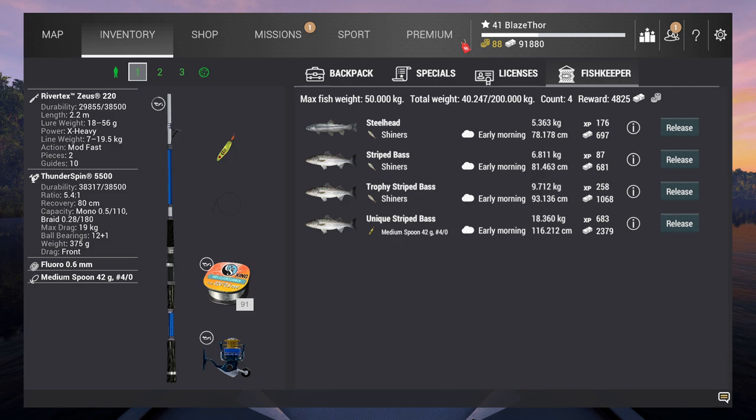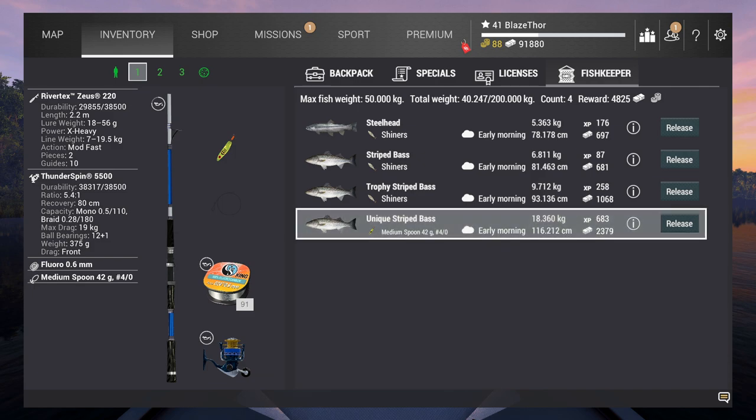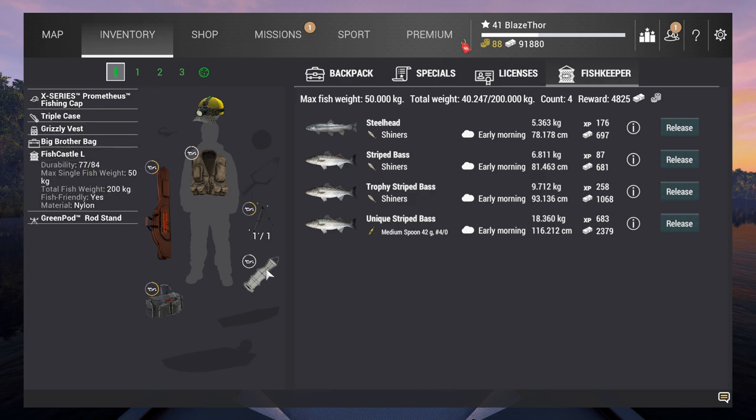I'm going to start by showing you the unique - you can see it's decent experience but it's more of a money fish. First of all, I bought this new net and set it last time - it was 100,000 currency but it doubles the amount of fish weight, going from 100 kilograms to 200 kilograms. That's a very big upgrade and makes life a lot easier because you don't need to forward time as fast - bait coin usage goes down. The maximum single fish weight is 50 kilograms, so we can keep everything until we reach Pima.